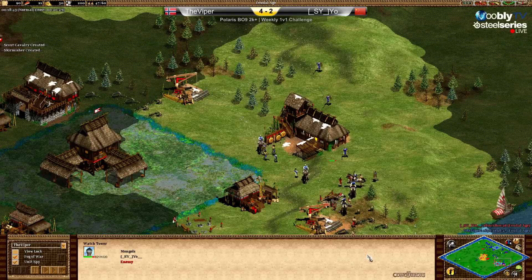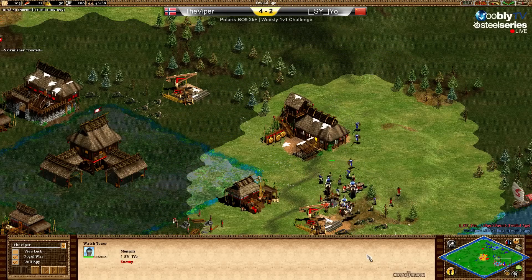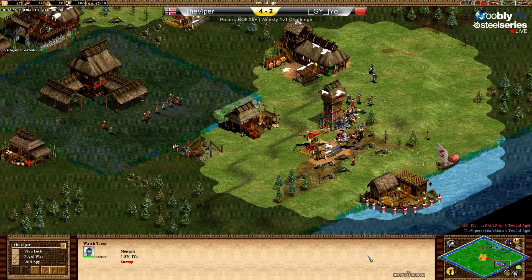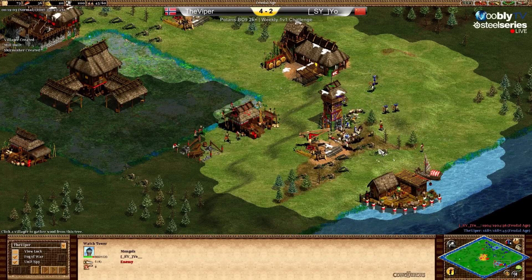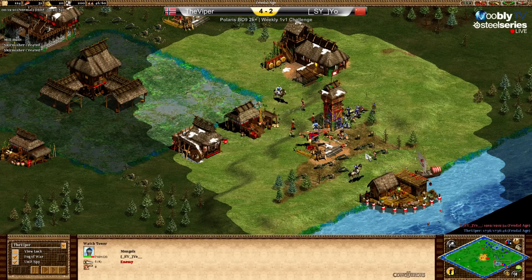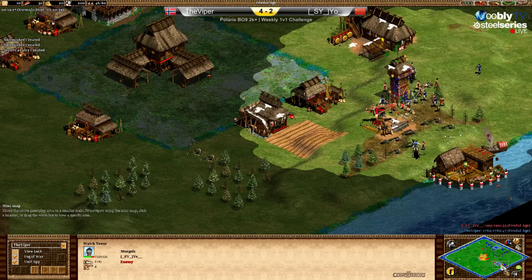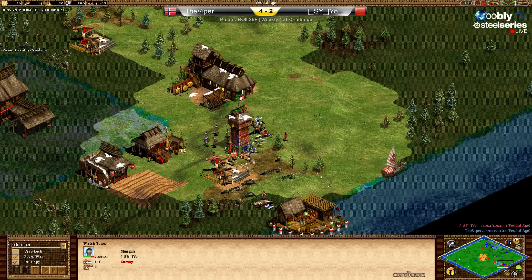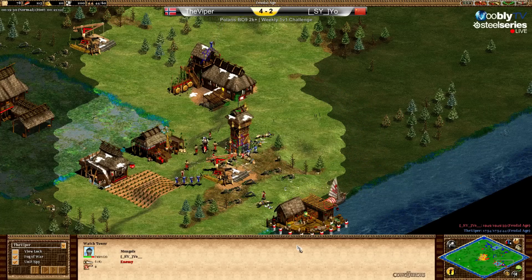The population difference is big now. The tower might go down in Yo's wood, but a lot more villagers are coming to help. He needs to repair the tower — he has enough stone. The tower should be safe. Nice defense by Yo there.